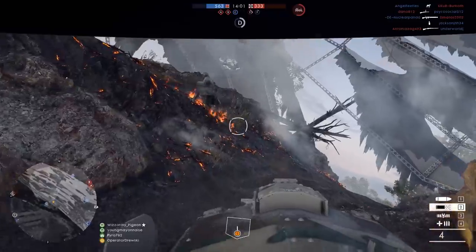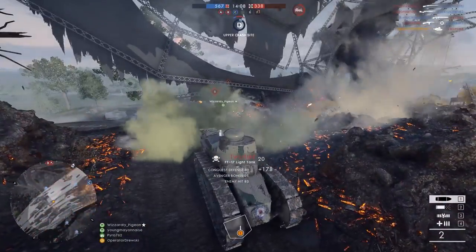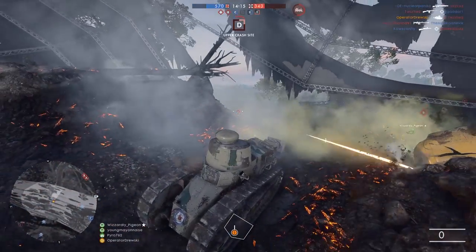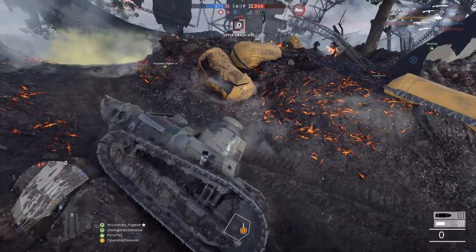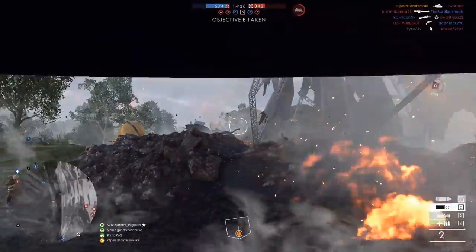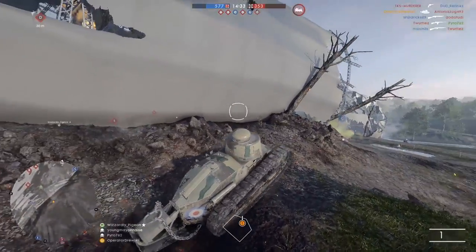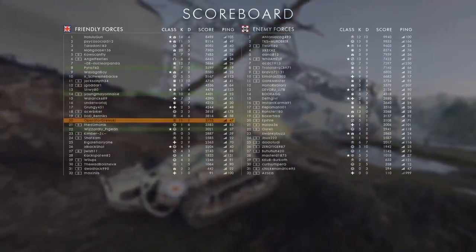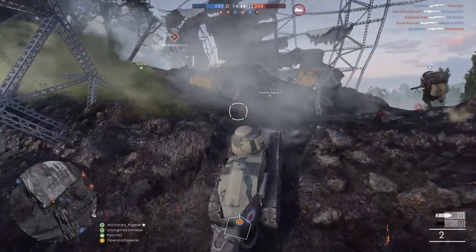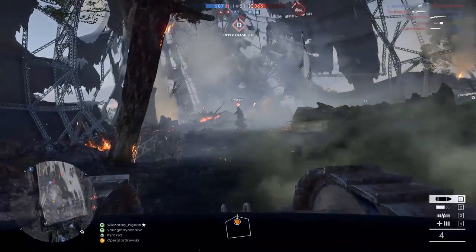Hey guys, Operator Jerski here, and today we're going to be going over the light tank in Battlefield 1. The light tank is undoubtedly one of the most common and also one of the most powerful tanks in Battlefield. In the hands of a really skilled player, I've seen light tank players go up to 80 kills with zero deaths. I actually saw one guy go 118 to zero in a light tank from a screenshot.